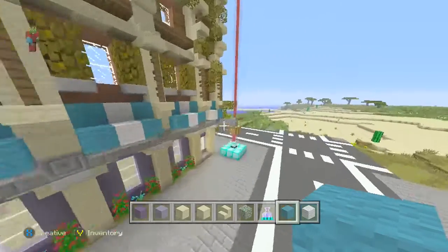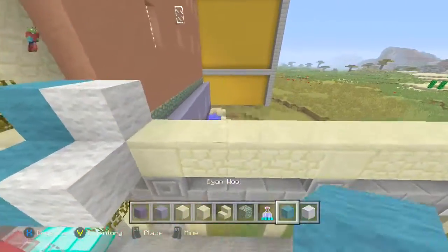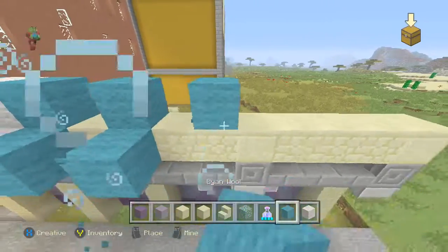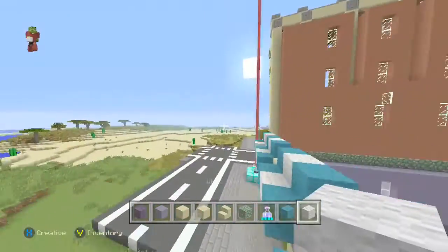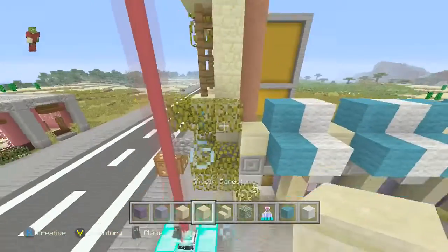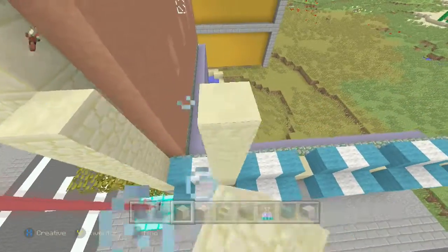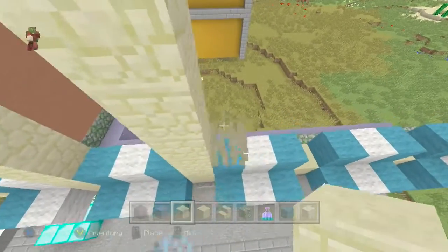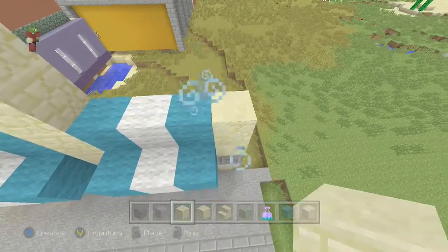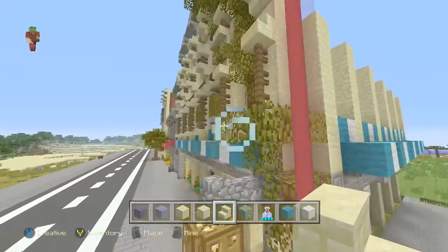Then on top of that I add a little canopy — I think it's cyan and white stained glass. Okay, we did it like that. We go at quite a good rate here. Next we want to go all the way up here, going quite tall, carrying on that pillar effect. Then we're going to want to add some upside-down stairs — I think they're on this level, yep they're on this level.